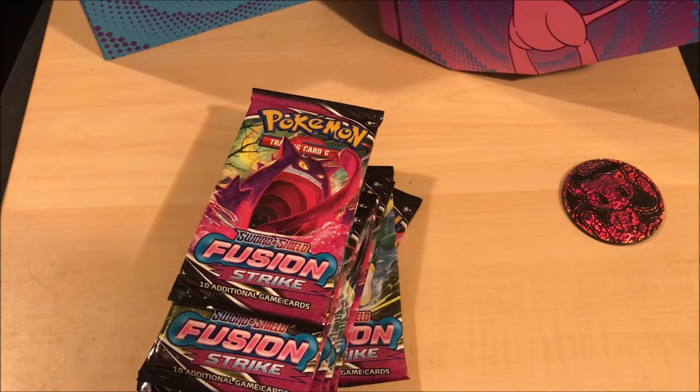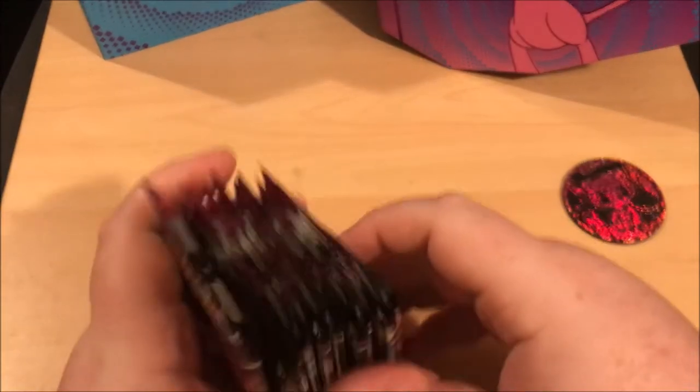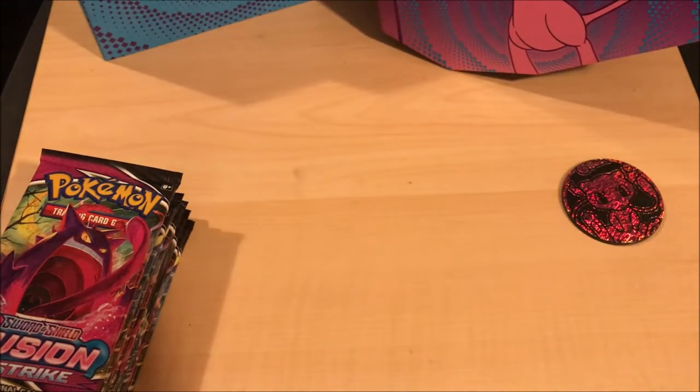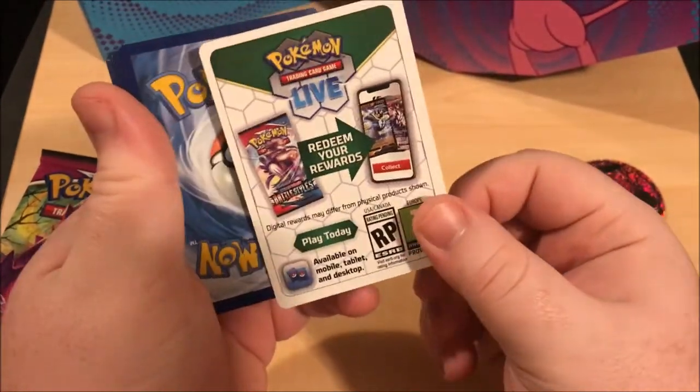Alright, that's it besides the energy cards. The card I want the most from this set is probably the alternate art Gengar. There's a Snorlax card in the set too - it's just like a little common. Here's what the new code cards look like.